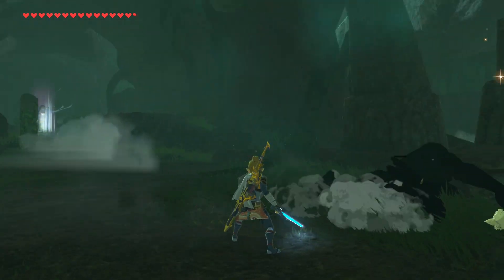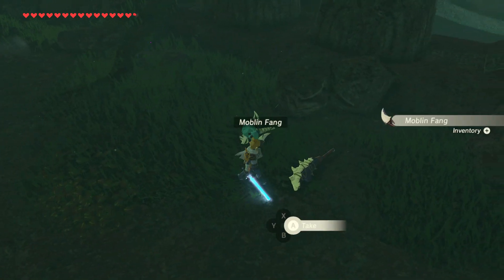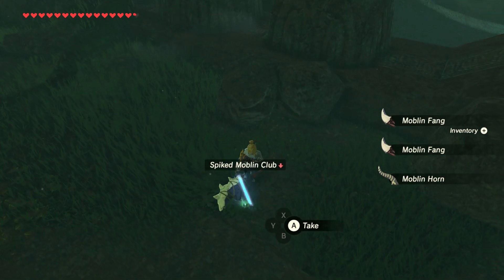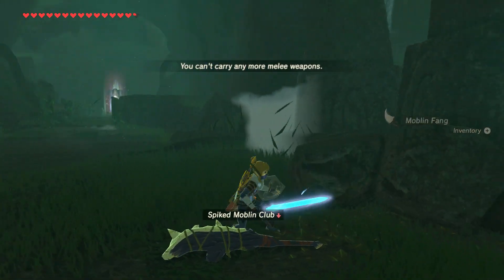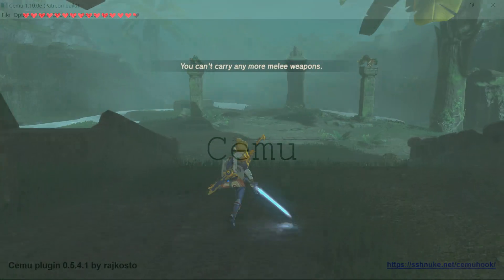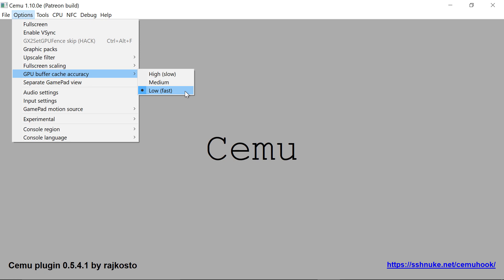If this is just an upgrade for you, you can simply swap out your Cemu EXE and that's it. If you prefer a fresh folder, remember to pick the settings you like — especially going into Options and Buffer Cache Accuracy — and remember to set that to Low and Fast, which is always set to Medium on a fresh build.